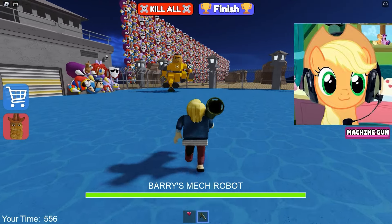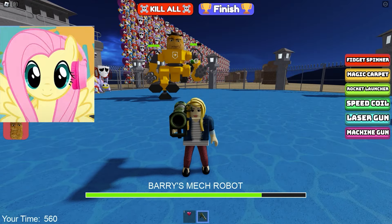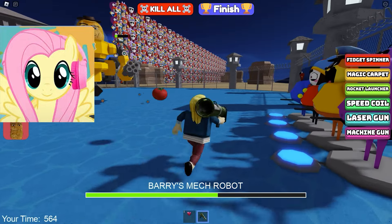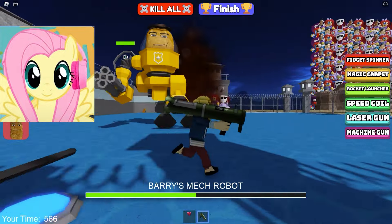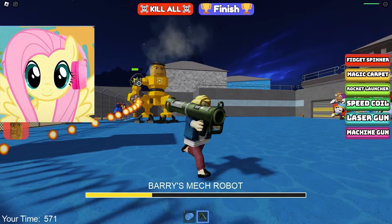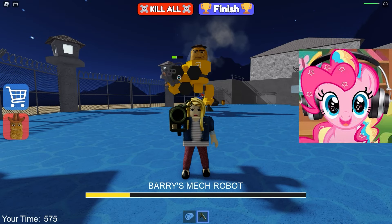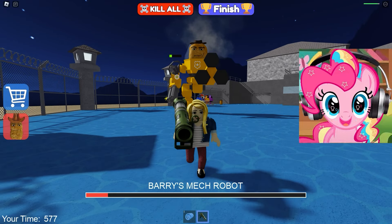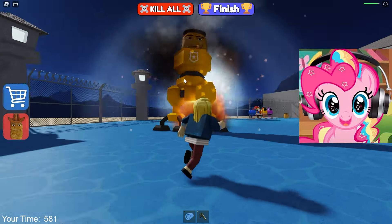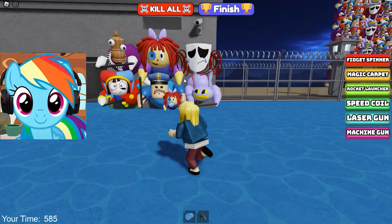Now we're going to have to kill that nudge-cop robot! Shoot him in his hands! His hands are the most vulnerable part of his body, so now we can shoot them off and finally get out of this prison! This fight with the boss is very easy! The main thing is not to get hit by bullets! We have already blown off one of his hands, and it remains only to destroy the second! Let's finish him off! So we killed him, and we only have to run away from here!